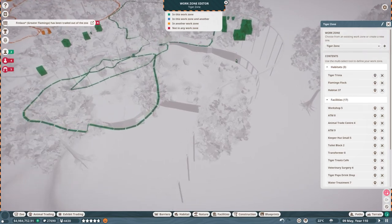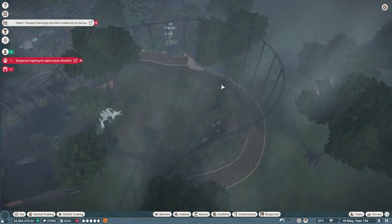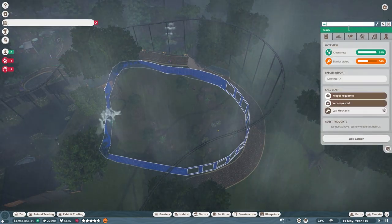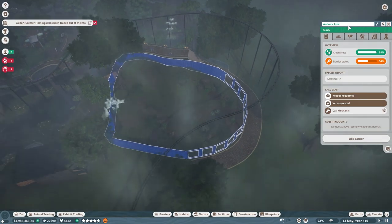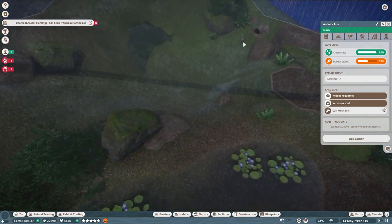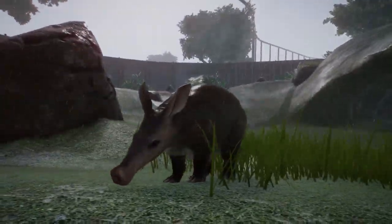That's really weird — why does it not say it's a habitat? That's really odd. Okay, this is the aardvark area, and these aardvarks are pretty happy — look at them, here's one happy little aardvark.